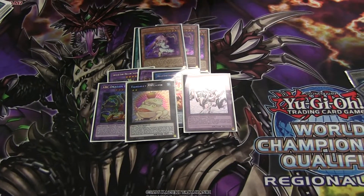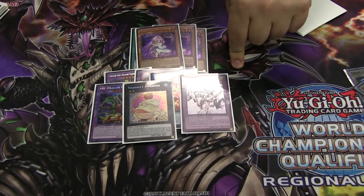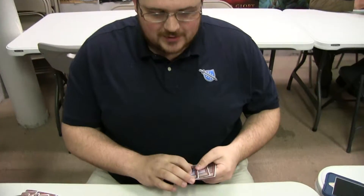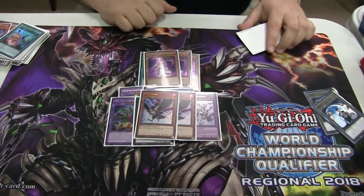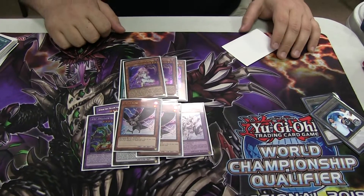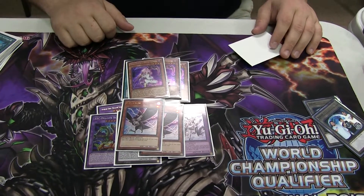Good targets — can't complain. I actually ran into an Infernoid BA player, and as I'm holding up my extra deck to the crowd I'm like, 'Do you guys see a Dante? I have all these boss monsters — no Dante.' It was very sad. Two D.D. Crow — this actually came in clutch against the Infernoid BA player. I banished his Barbar. Came down to 300 life points, he could burn me for game next turn.